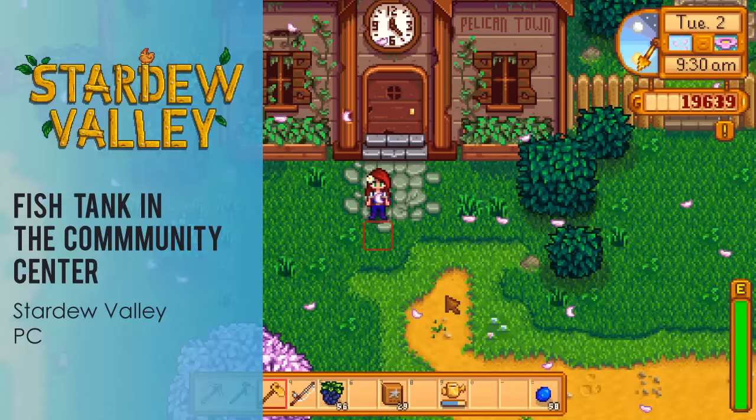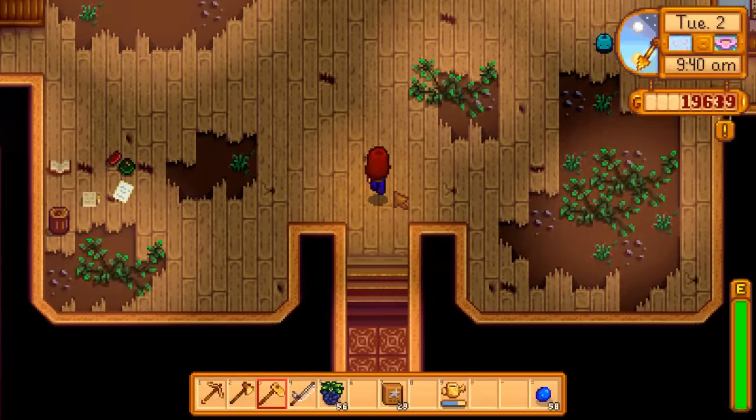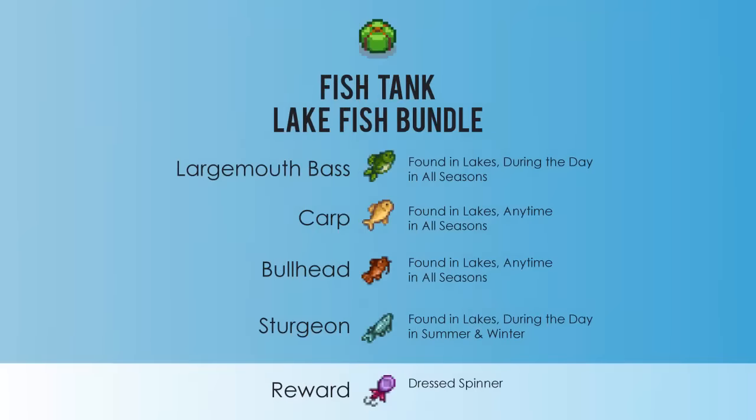Hey, it's Red Lace and today I'm going to show you where to find all the items for the fish tank in the Community Center in Stardew Valley on the PC. If we head inside, the fish tank is right in the entrance to the right. I'm going to go through these locations pretty quickly for each bundle, so if you want to pause, feel free to do that.